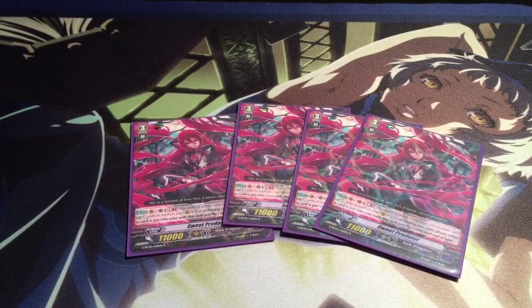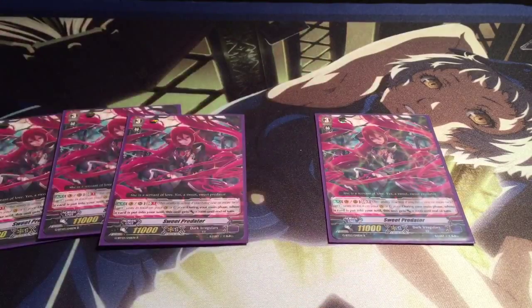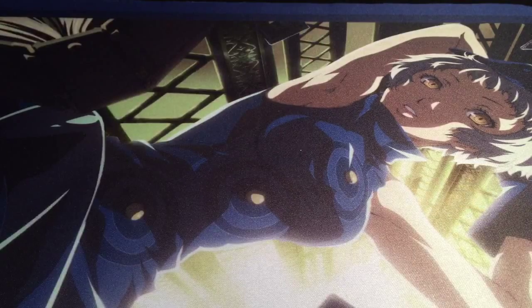For my backup grade 3, I run four Sweet Predator. This is kind of a Generation Break version of Doreen. When you use her and Doreen the Thruster together, you can hit really high rear guard columns. So along with having a big vanguard, you can have big rear guard attacks as well. When I use the starter with two on rear guard, you put the starter into the soul and soul charge two, making both of those 20k columns on their own. You can soul charge more during the turn using your other grade ones and twos for added pressure with each attack.